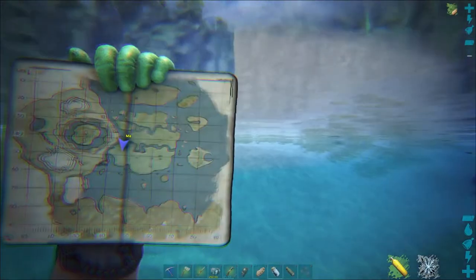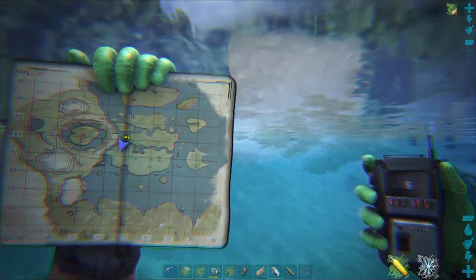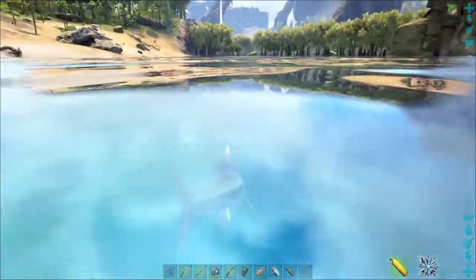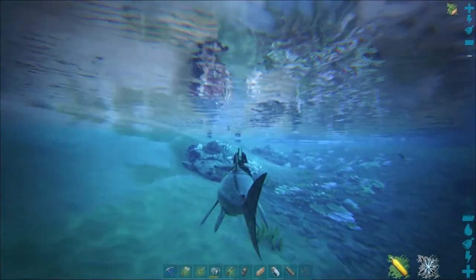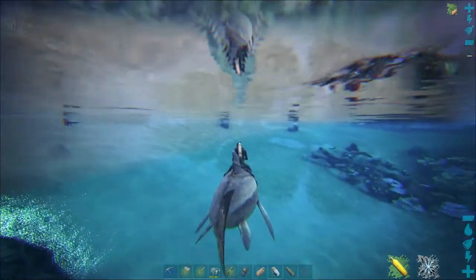We found ourselves an otter, and this seems to be a pretty darn good place. We are at 43.1 degrees latitude and 49.6 degrees longitude. And we've got one there, and we've got one right down this way. Pretty good spot.